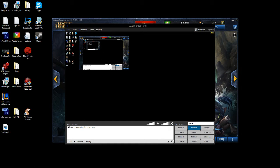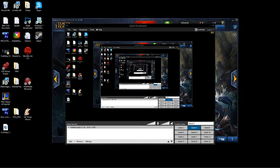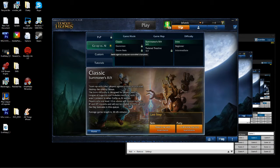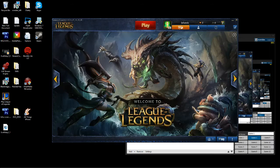As you can see, it's capturing all of that. So we're going to expand this. I'm going to move this over and hit play. It's going to ask me what I want to play — co-op versus AI — which I'm going to do.